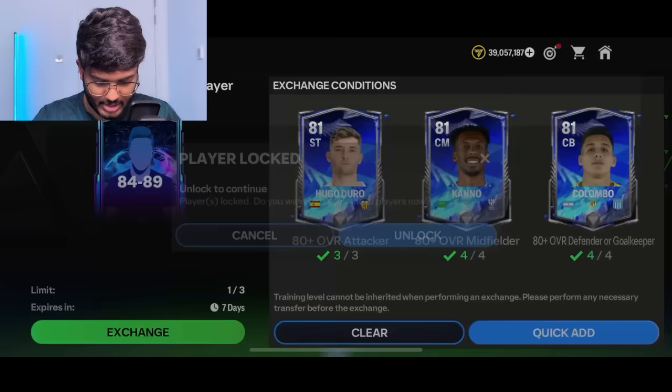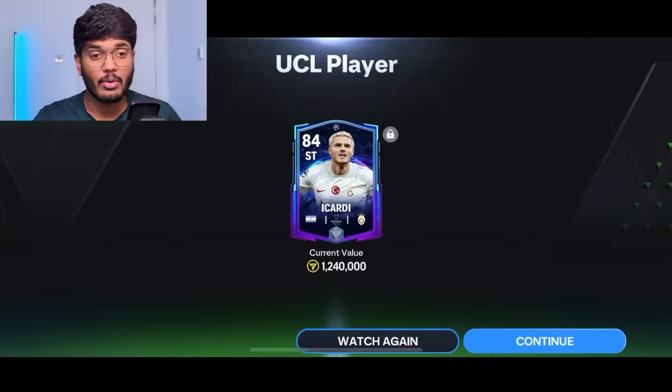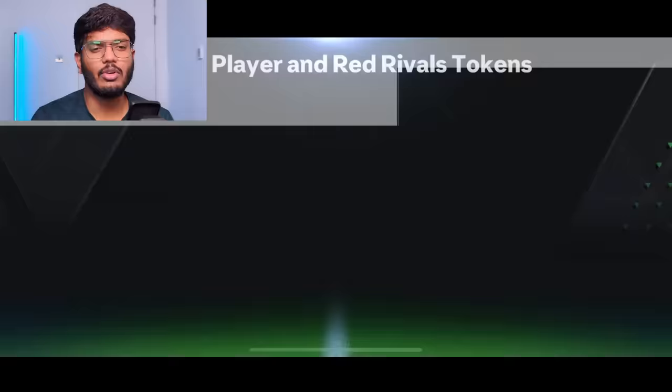We got Natures Fernandez — not the best, but let's move on. Next exchange: Argentina, Alvarez — wait, that's Icardi. If it was Alvarez that would have been good. This is an 88-to-91 rivals exchange; we want 90-plus. The exchange is done — Spain left wing, Ferran Torres.